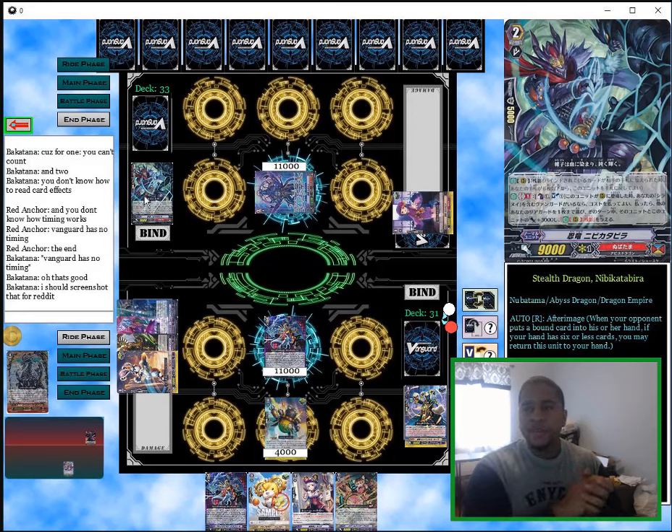I want to go over After Image and explain what happens in situations like this one when you have multiple cards triggering at the same time. I want to do that because the new Batama Child deck is coming out soon, and there's going to be a renewed focus on After Image and the keyword. I want to put this out there for anybody that might need help understanding After Image, or for those who are confused about how it works and maybe want to try the new Batama Child deck in the future so they don't do an improper action.